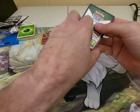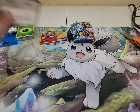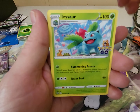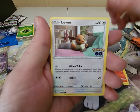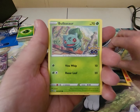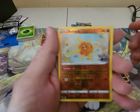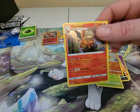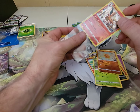Moving on to the next pack — hopefully we get a big hit. Energy, Ivysaur, Pokestop, Unfezant, Charmander, Eevee, Nidoran, Alolan Raticate, Bulbasaur, Slowbro — it's not got the Ditto image on it, so it's not the peel one. And our rare is going to be... ooh, we've got a Charizard rare! Doing pretty good with the Charizards today. There are a lot of Charizards in this set. Looks like we got the Hollow and the Reverse Hollow in that one.